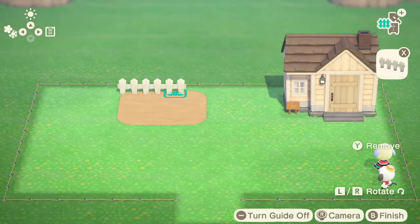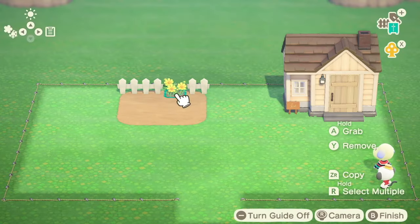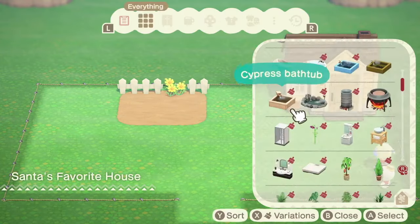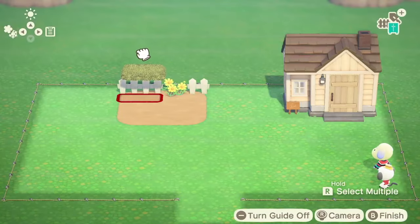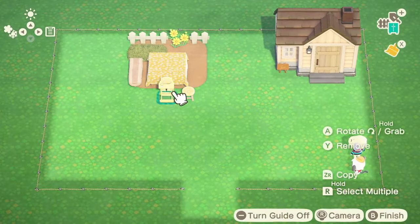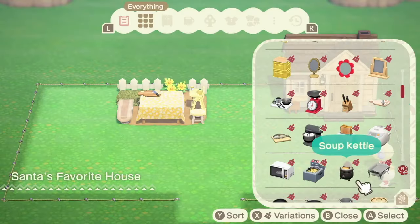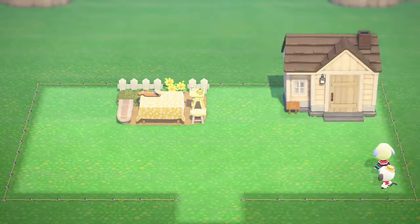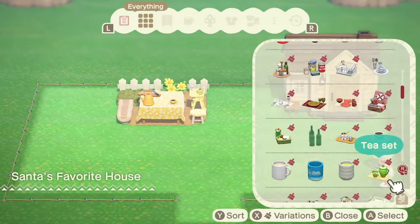For the second space filler, keeping with the yellow and green theme, I made a little picnic area with the cloth table — I was going to say it was the wedding table, but it's not. It's the cloth table that I used, which I think is super cute. And for the design on the table, I just used one of the ones that the Able Sisters give us at the beginning of the game.